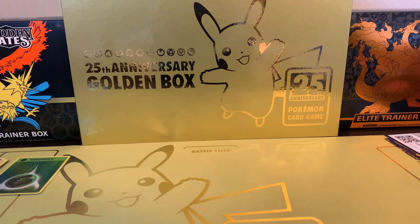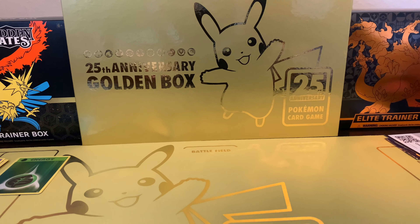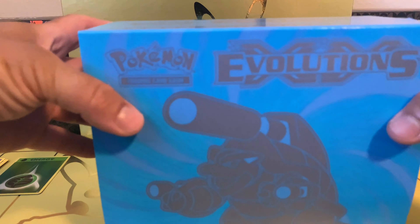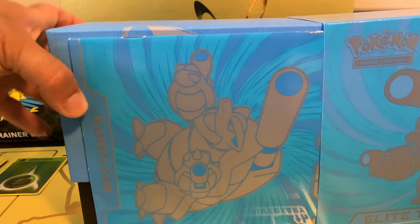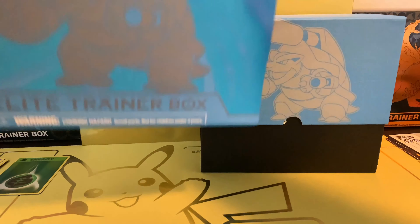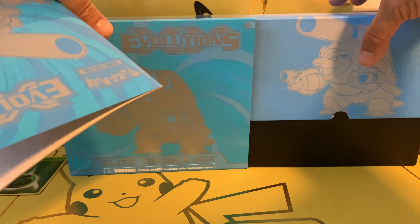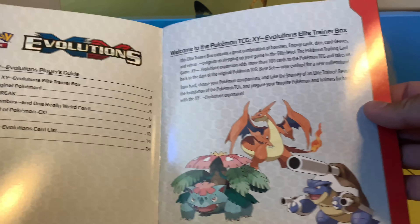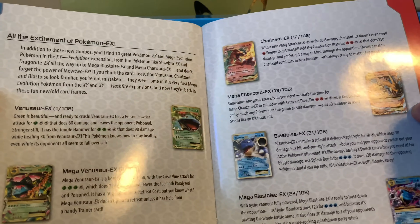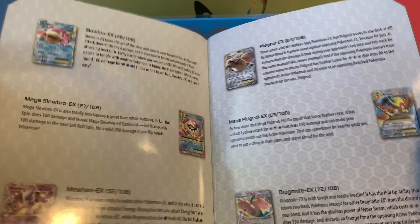Like in my old videos, I did open the Mega Blastoise and the Charizard Elite Trainer Box. You can see in my old videos. But I did notice when I watched it, the video quality wasn't great — I think it was out of focus or something. Hopefully this one is a lot better. I'm trying to get all my videos in 4K, so I just want to make sure it's in high quality.